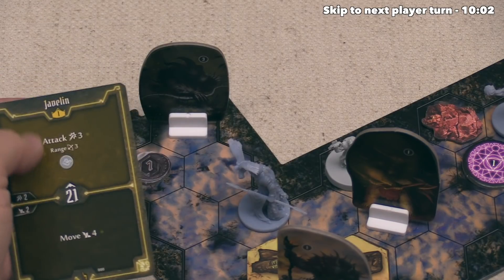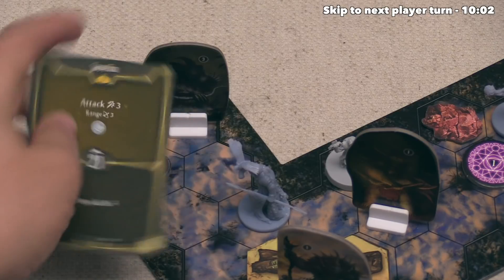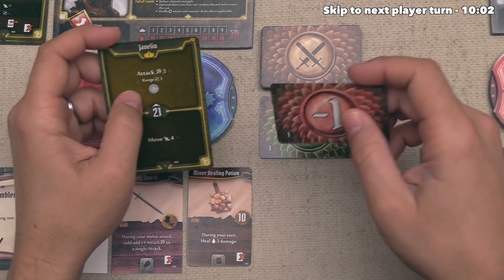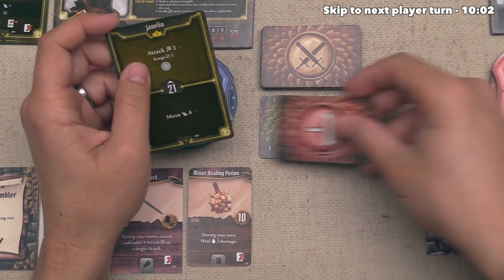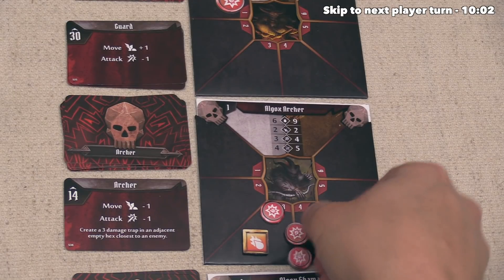First, let's use the top part of the Javelin card to do a 3 damage attack towards this Algox Archer. It is within range 3, so we draw a Combat Modifier card — and we hit a negative 1. If we had hit a positive 1 or 2, that Archer would have been killed off this round, but we didn't get so lucky. This is going to be a 2 damage attack, which means that Archer has 3 life remaining.